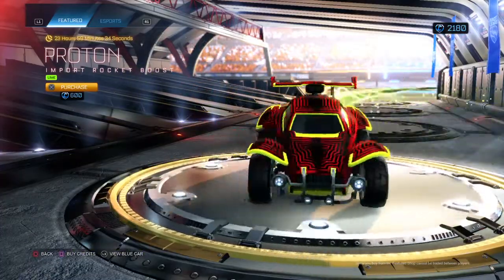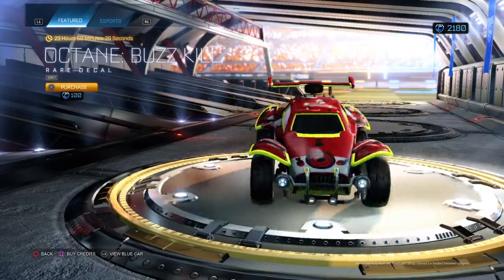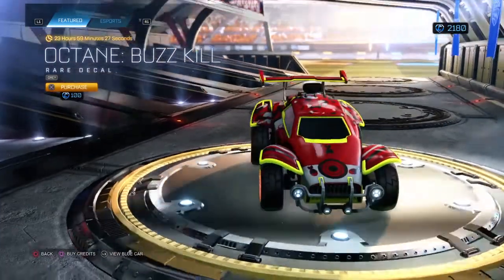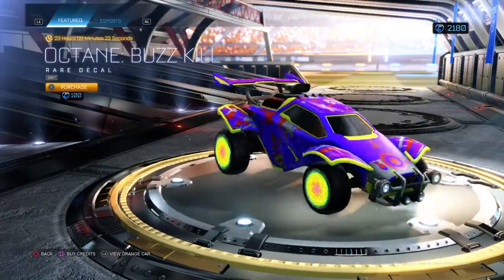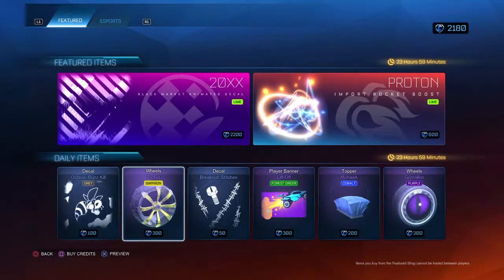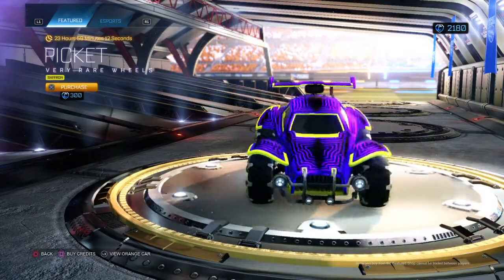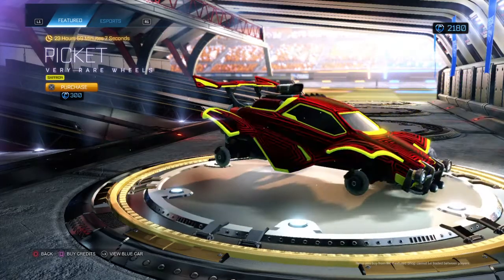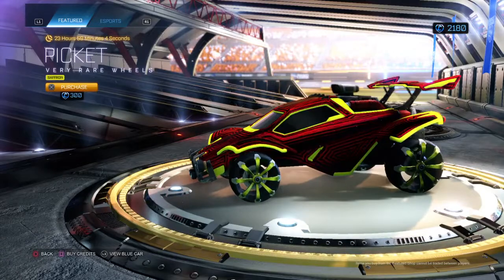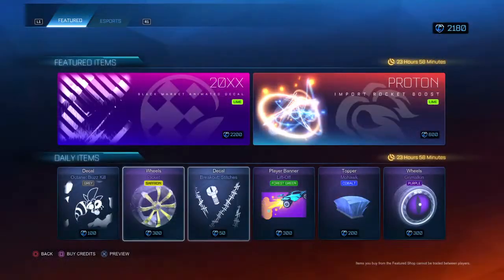Not a fan of the Lime Proton really, in my opinion. Then we've got the Octane Buzzkill in grey, which in my opinion looks very weird, for 100 credits though. We've got the Picket saffron wheels — very rare wheels for 300. They don't look that great, but they go well with my car kind of.